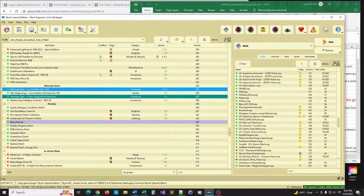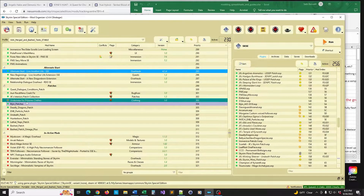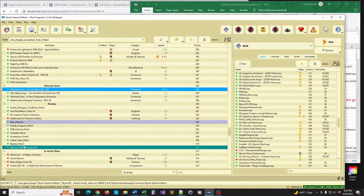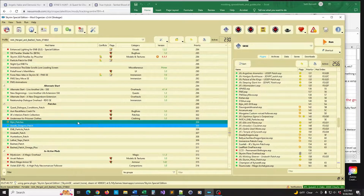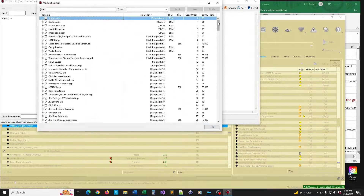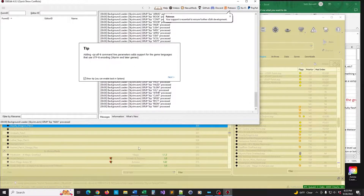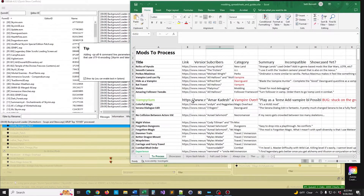I cannot live without Alternate Start — I do not want to do that carriage ride ever again if I can avoid it — so I've got a bunch of extensions for that. I've also got my patches — lots and lots of patches. The bashed patch was easier to put together than I expected. Most of the rest I actually made myself, and I know that seems overwhelming when you're first getting started but it's not that bad. Once you watch a couple of tutorials you'll figure out which elements of a mod are safe to tinker with and which aren't. This is going to take a minute to run because it's compiling all of my mods at once.